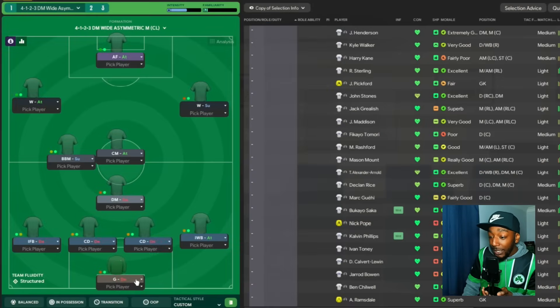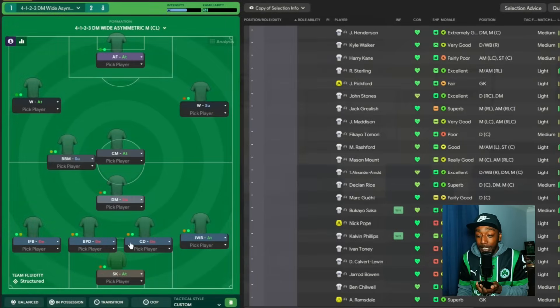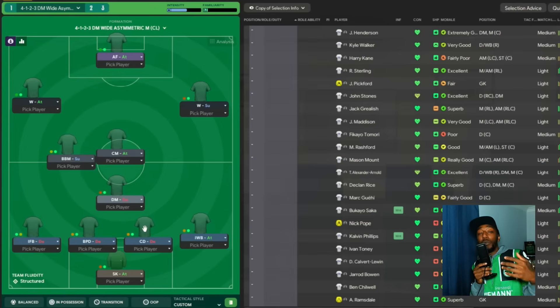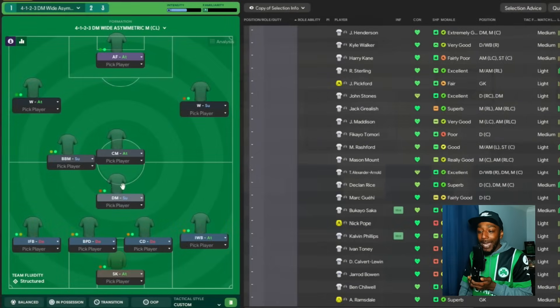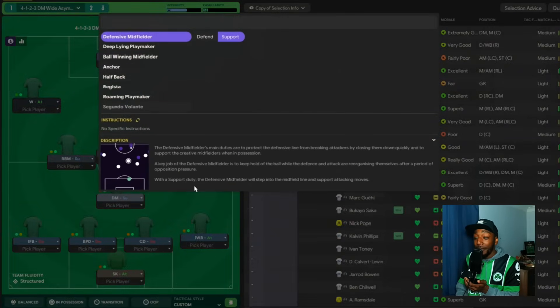Starting with roles: in goal we use a sweeper keeper on attack. In defense, two ball-playing defenders — though if you want a well-balanced tactic you can use one ball-playing defender and one standard central defender. These videos aren't meant to be 100% plug-and-play; I'm trying to help you create your own tactics. The download link will always be available. Moving into our single pivot — a defensive midfielder on support. I tried an anchor role, a halfback, and a defensive midfielder on defend; each created a slight imbalance.